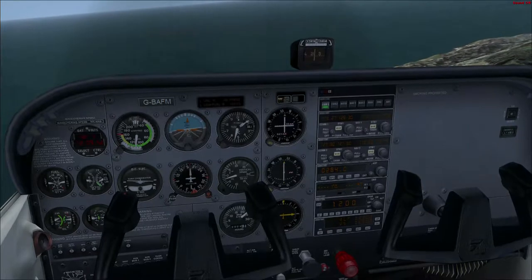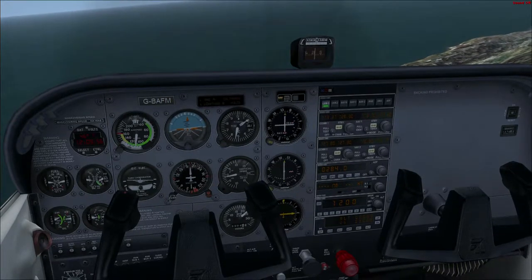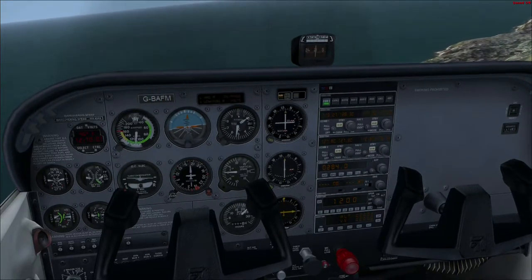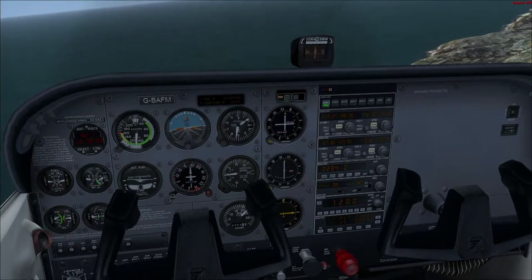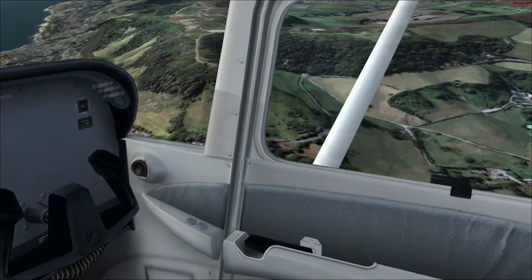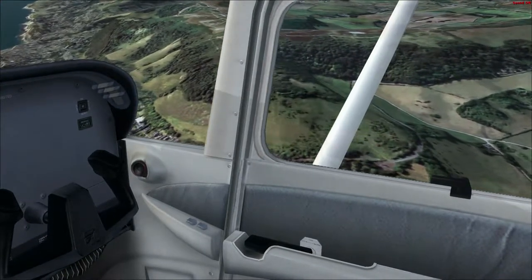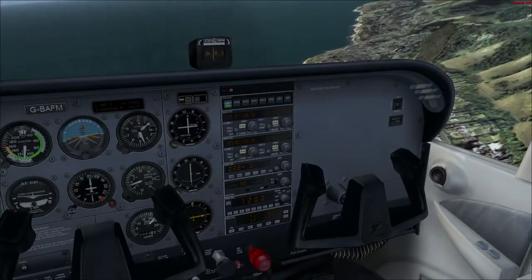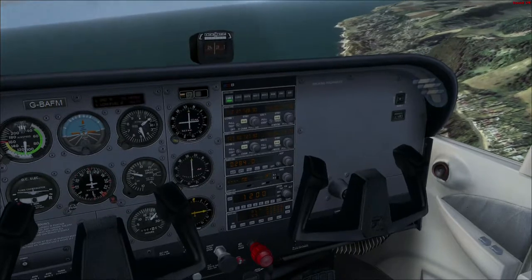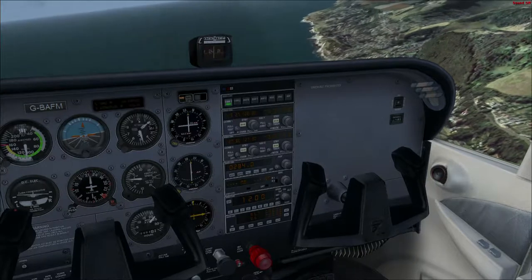We're pretty well at the altitude we want, so we're going to set attitude — put the nose down a bit and pull the throttle back to about 2,250 and level off. The scenery is good — the only add-on I've got is the VFR scenery and I must say it's pretty good. If you were flying jets and just wanted to fly IFR all day doing ILS approaches in cloud, obviously you wouldn't need the VFR scenery, but for this kind of flying it looks pretty good.